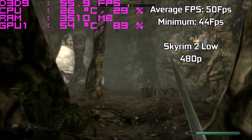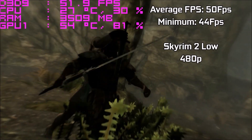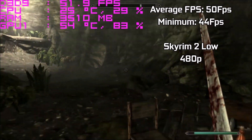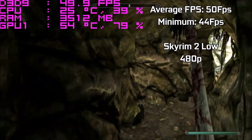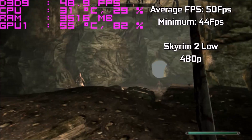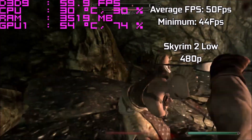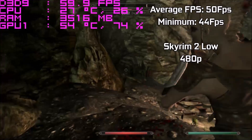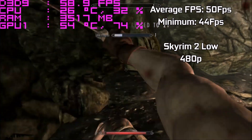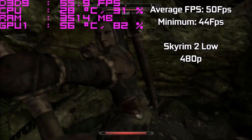Moving on to Skyrim — this actually surprised me quite a bit. Starting at 480p on low settings, we were hitting a very nice 50fps average and a minimum of 44fps. We haven't quite hit a VRAM limit yet, meaning our performance is hitting what it should stay around — about 50fps. If the VRAM was slightly larger and clocked slightly higher, we could actually see performance like this in most games at HD settings. Unfortunately, due to VRAM constraints we're limited to 480p most of the time.